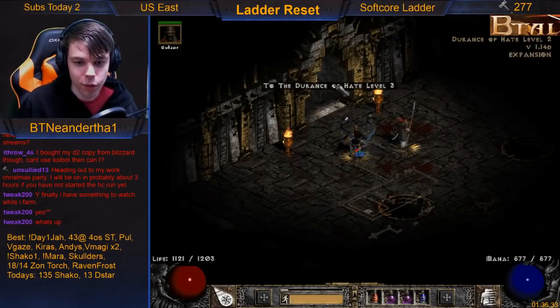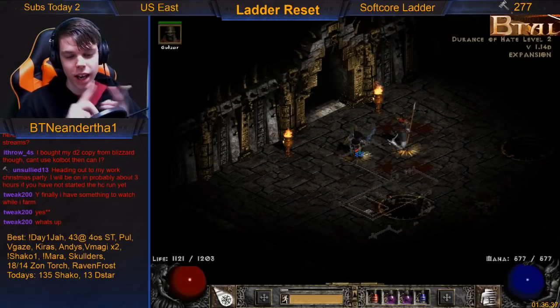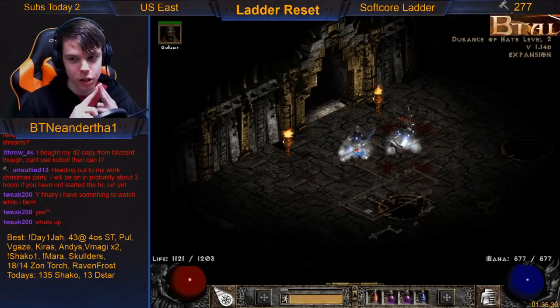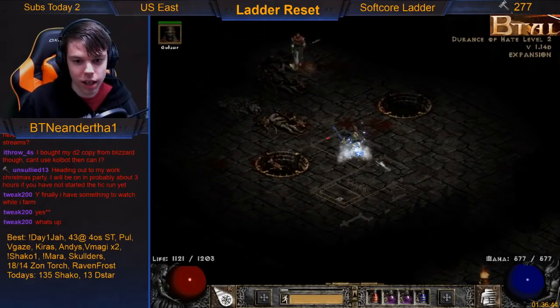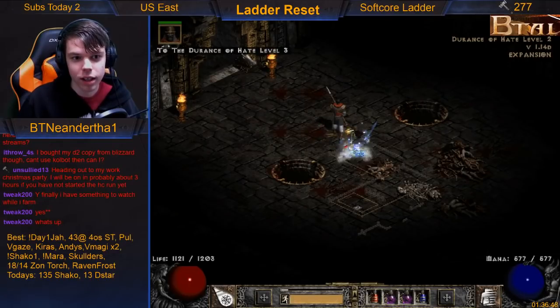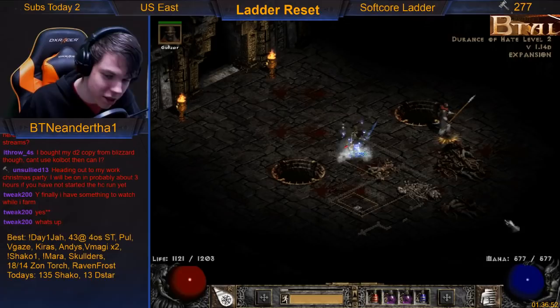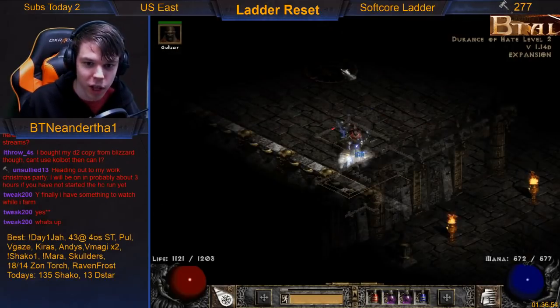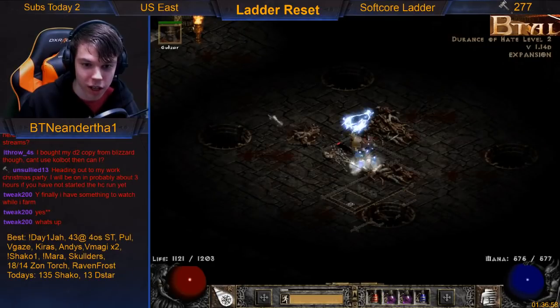So there you go — go left. You can memorize the entrance and exit blocks for each direction it's facing. For example, this is what it looks like when Durance of Hate level 3 is facing this direction — when it's facing left in the northwest corner, the block looks like this with four circles and bodies in the middle.